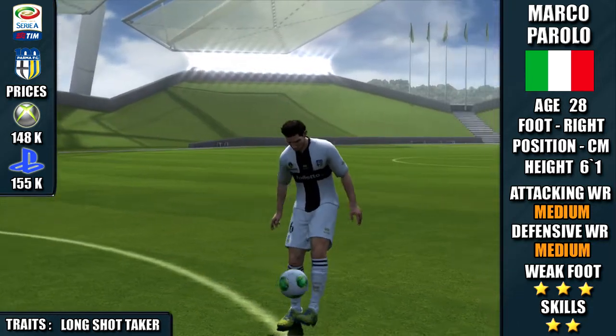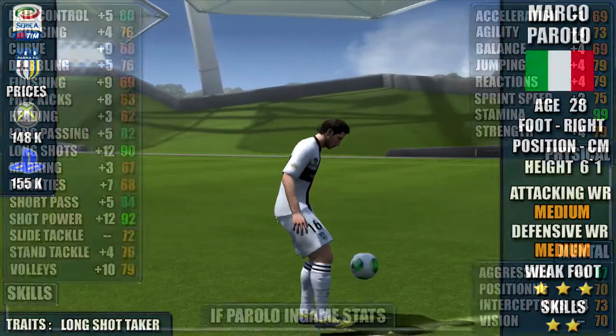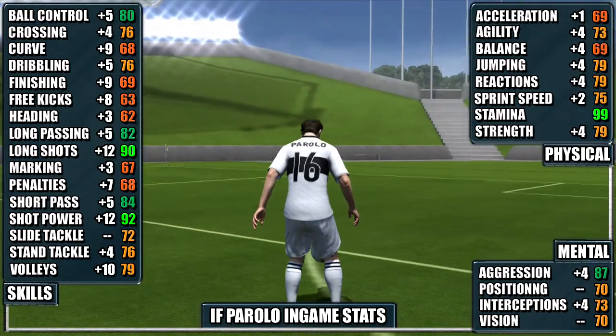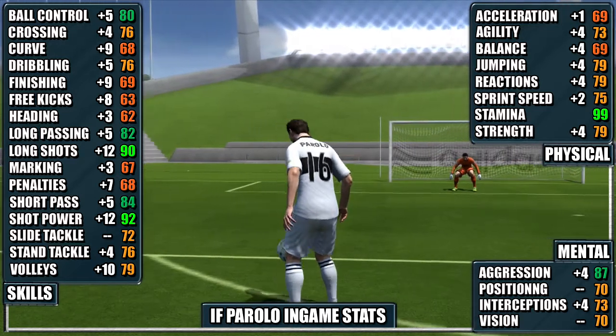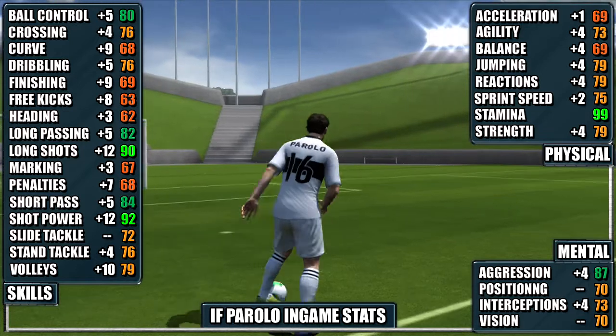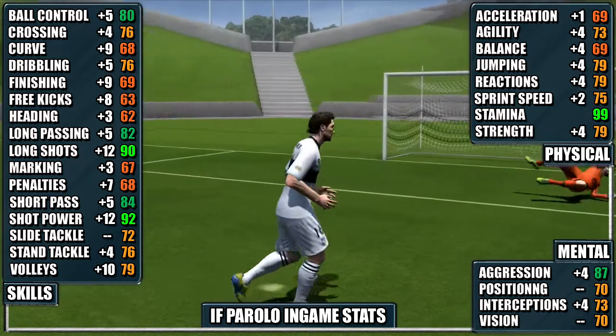He's got a three-star weak foot and two-star skills. He's also got a long shot taker trait. Looking at his in-games, his standouts are 92 shot power, 90 long shots, 87 aggression, and 84 short pass. You can pause the video for a closer look at his in-games. We've also included the stats from his non-inform so you can compare.